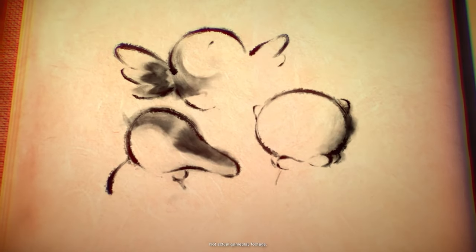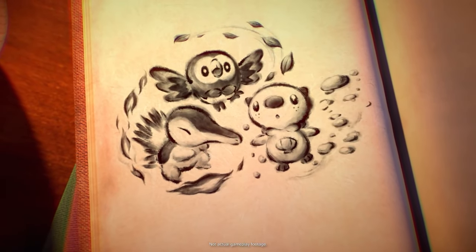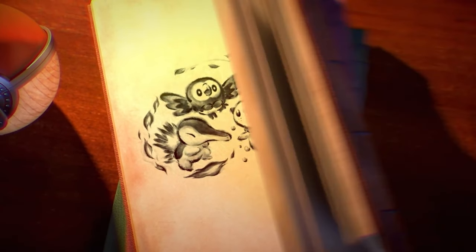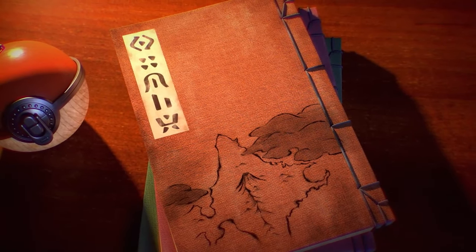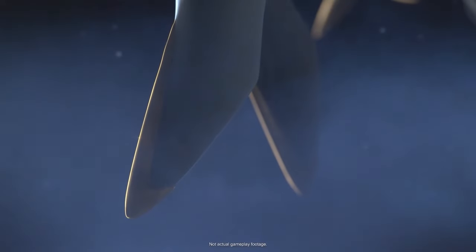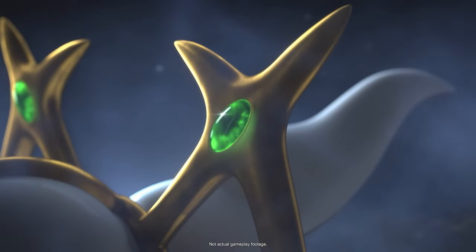The reason I think this could be done is because they have some canonicity to deal with. I don't think you're necessarily going to be able to catch the legends of the Sinnoh region in this game — the Regis, Cresselia, Darkrai, Arceus, Dialga, Palkia, Giratina. Canonly, they have to be in the Sinnoh region when we get to modern day — when we get to Diamond, Pearl, and Platinum and the events of those games with Team Galactic. There's only one of each, unless Arceus chooses to produce another. As we saw in the special content from HeartGold and SoulSilver, Arceus can create new versions of Dialga, Palkia, and Giratina at will. But these Pokemon need to exist in the Sinnoh region when we get up to the mainline games.